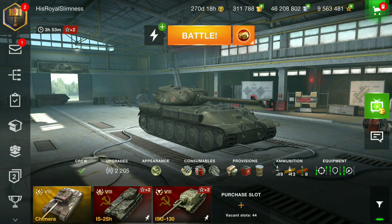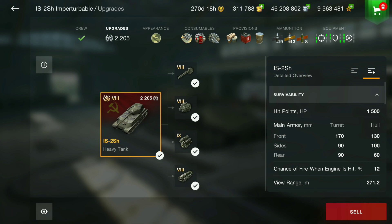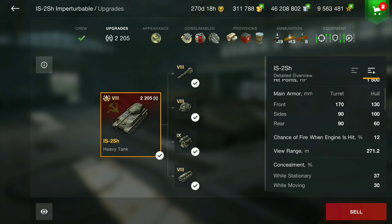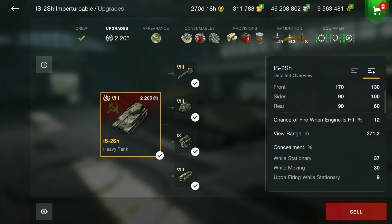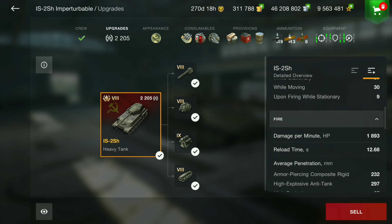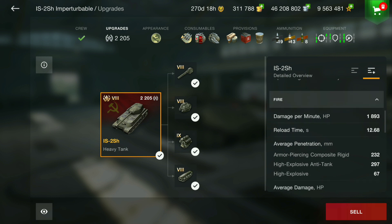Both of them aren't the best tanks. The IS-2sh is just the typical Russian tier 8 heavy — armor-wise you're looking at 170mm on the turret and 130mm on the hull. But where it really shines is the 100mm side armor. With it being a rear-turret tank as well, you can side-scrape pretty well if you're angled correctly.